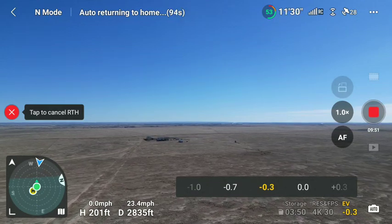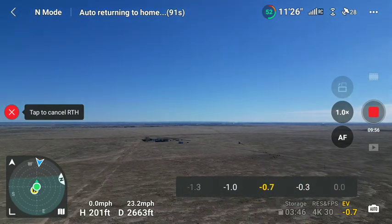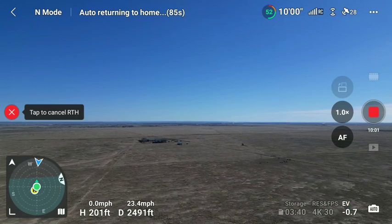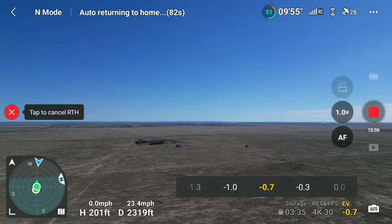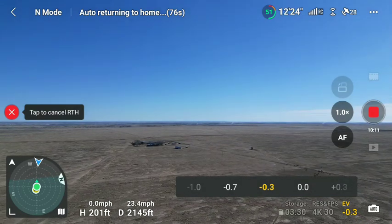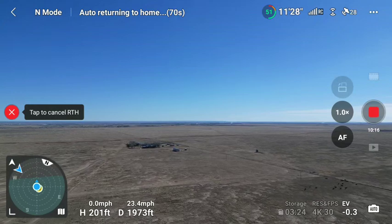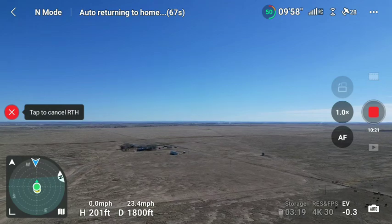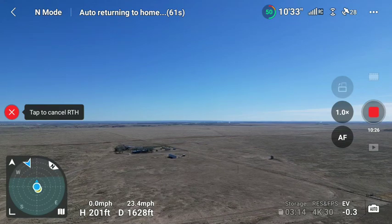This is at negative 3 — let's see, negative 7 over here darkens it down. Let's go back to only negative 3, that seems to be about the right level. And we have a small plane in the area that I can hear, but hopefully it's above 201 feet above ground level.